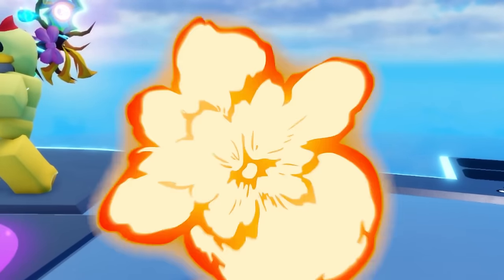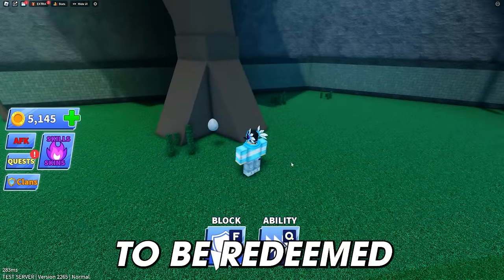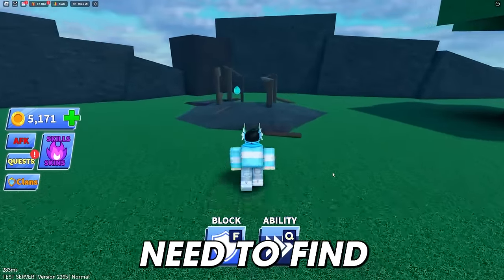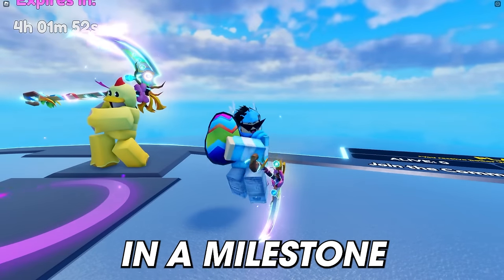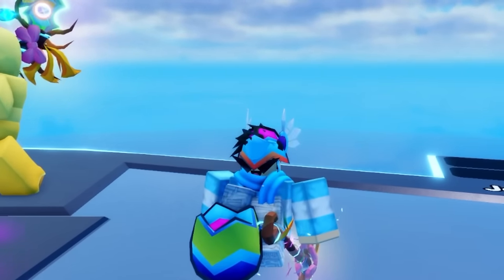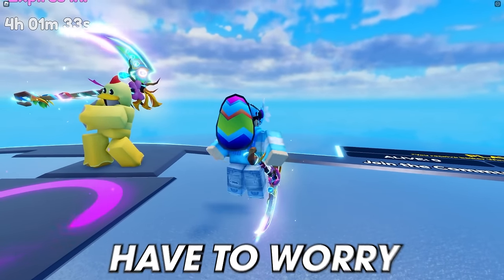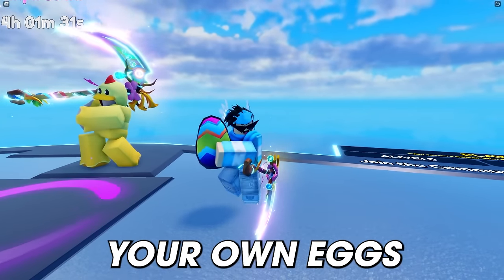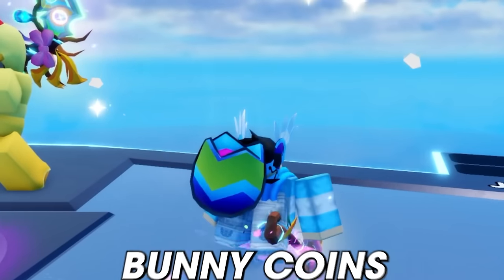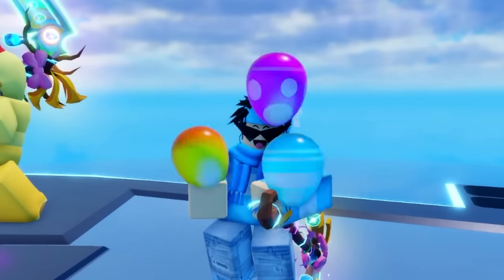In the egg hunt, players will be able to collect eggs around the map to be redeemed for bunny coins. There's going to be a list of eggs and an amount that players need to find around the map in order to redeem them in a milestone format. The eggs are going to be client-sided, so you won't have to worry about other people picking up your eggs — you can pick them all up yourself for some awesome bunny coins.